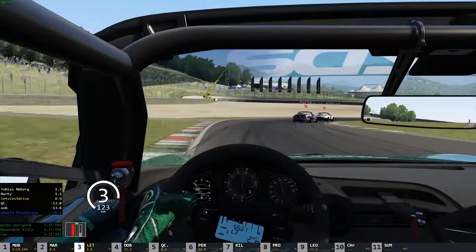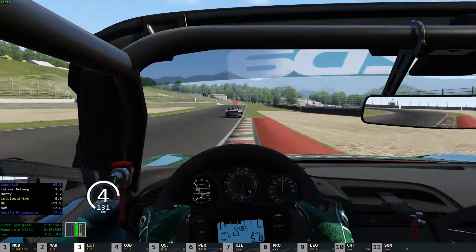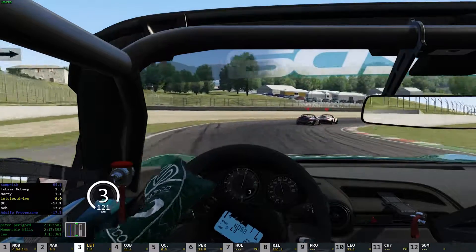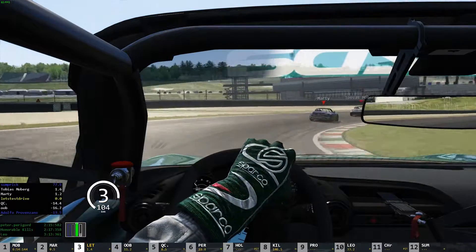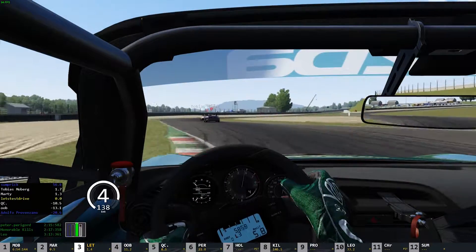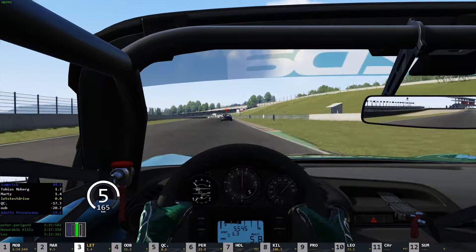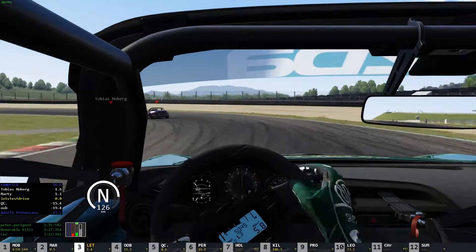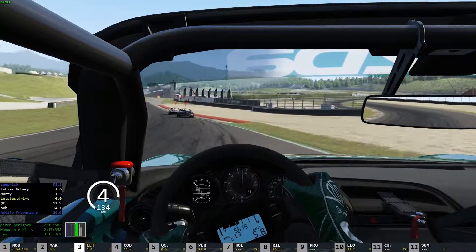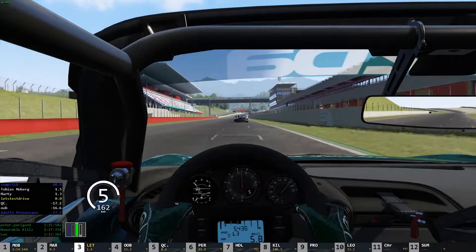Fourth lap, third position — I've got 11 seconds to the car behind us. We are managing to keep up with these two lead cars. I still really can't help but wonder whether I'd have been able to keep that leading MX-5 behind me if I hadn't gotten tangled up in that fight for first position. Into the final corner — a little bit wide there — let's just see if we can keep the accelerator mashed and carry a lot of speed for this main straight, making our way onto lap five of the six lap race.